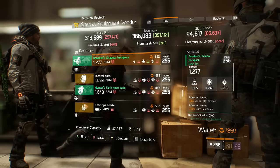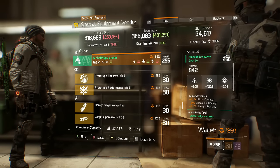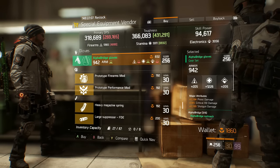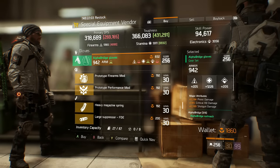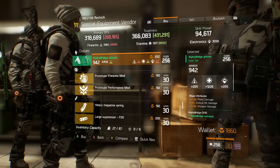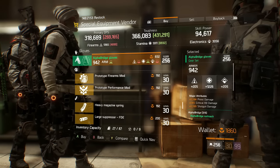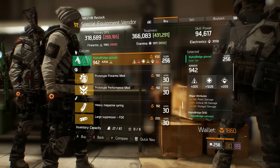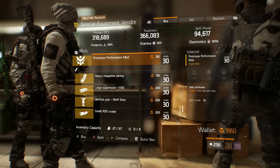We also have Alpha Bridge gloves with 1,226 base stamina — a good base value. They come with pistol damage, shotgun damage, and critical hit damage. Personally I'd roll out shotgun damage and swap it for assault rifle or LMG damage, but it's pretty good. If you're using shotguns it's a very good roll. If you're looking for Alpha Bridge gloves, definitely recommend picking these up.